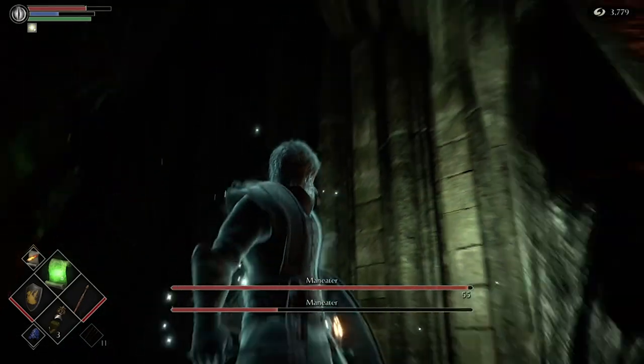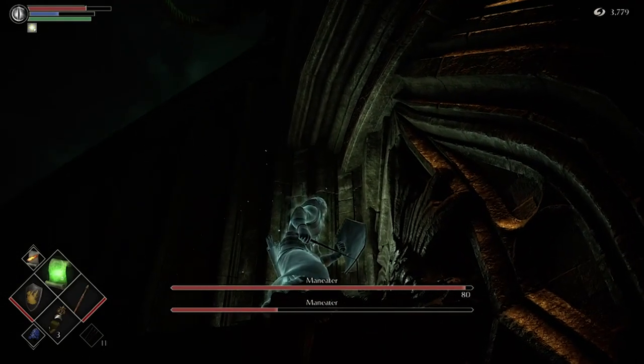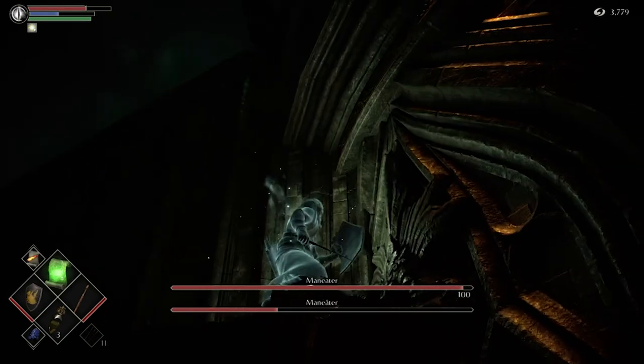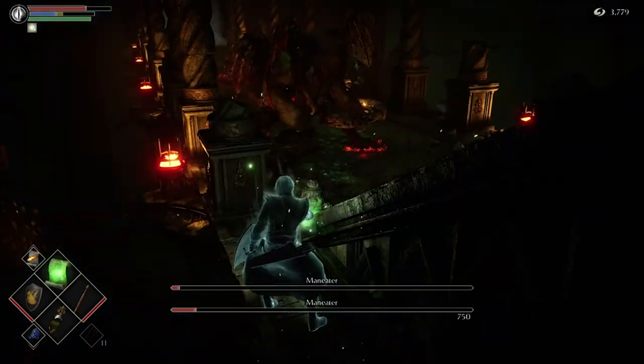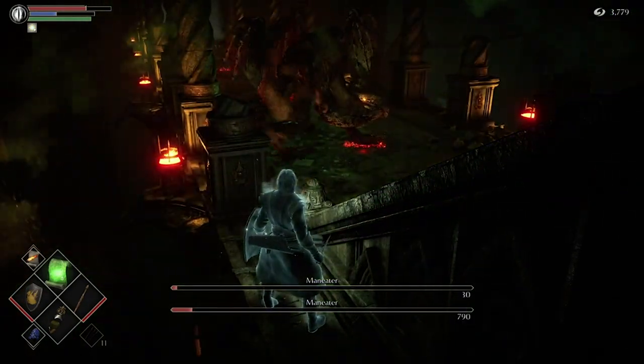This is a super easy boss fight because you don't ever have to leave your little corner. All you need is a Poison Cloud — throw it out, continue to infect them. It's not fast, so don't expect a two-minute cheese. It's going to take about 10 to 15 minutes, but it's a guaranteed victory with zero combat and a pure way to cheese the Maneater.